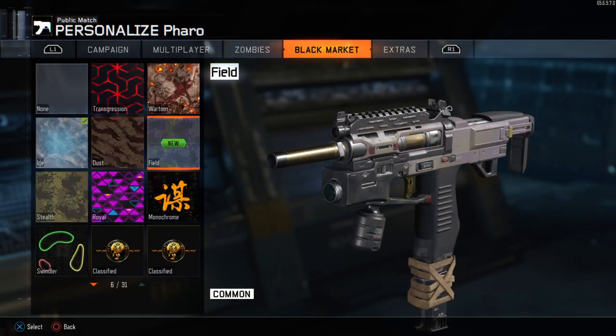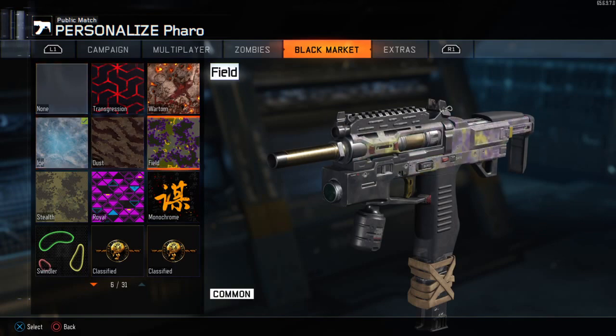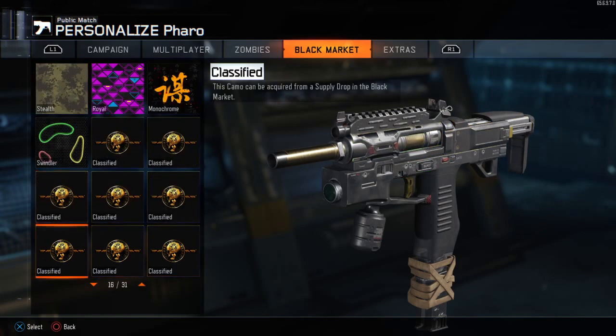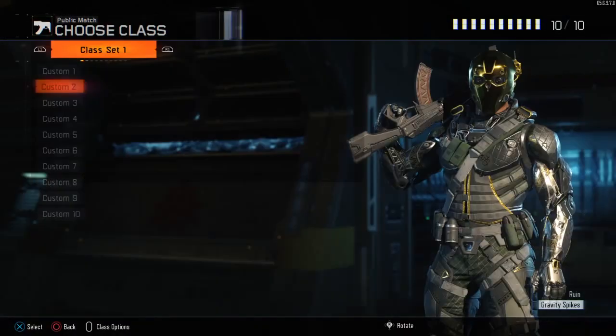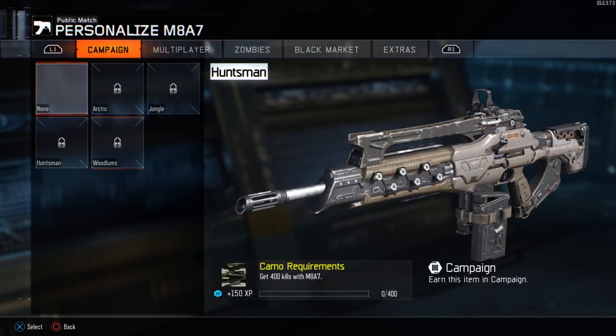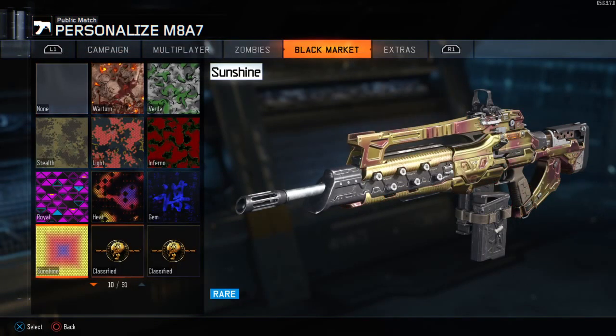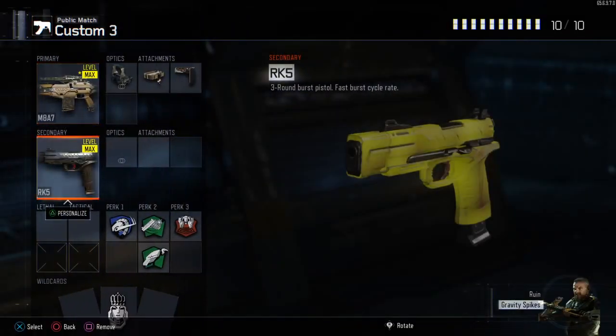Pharaoh — let me show you my Black Market stuff: Transgression, War Torn, Ice. I think you guys already seen these camos before. I have Diamond on this too. I have all Diamond SMGs. M and A7 — same thing, but the Black Market's a little different.